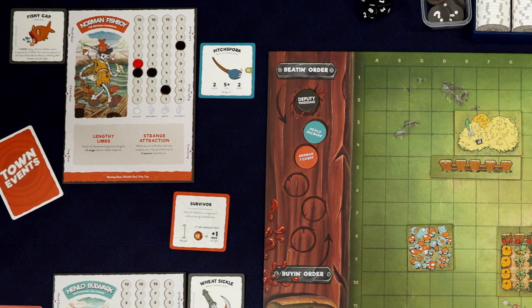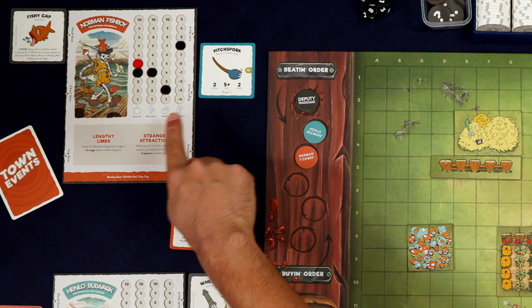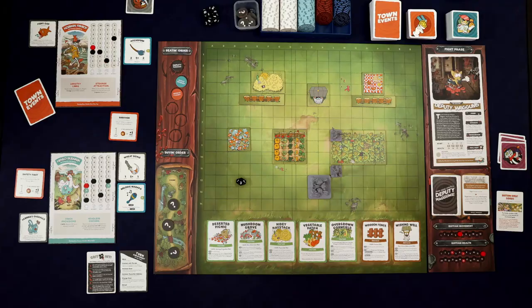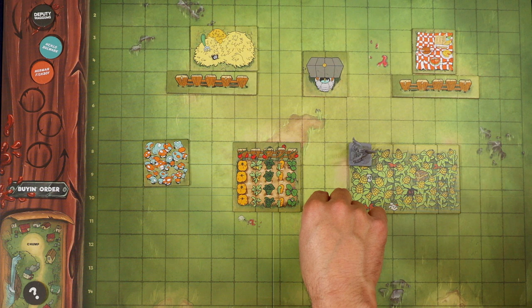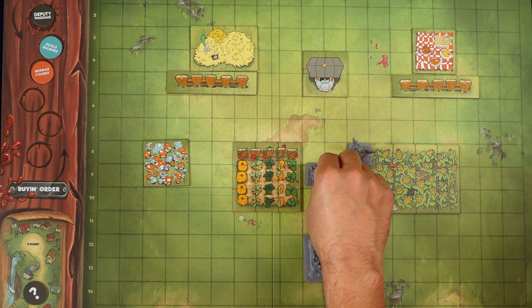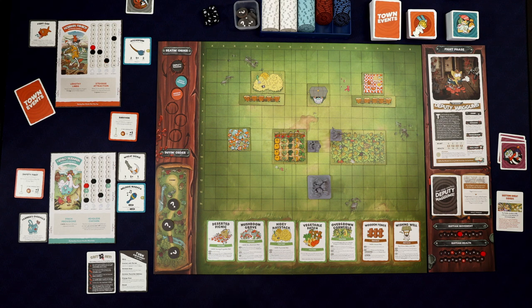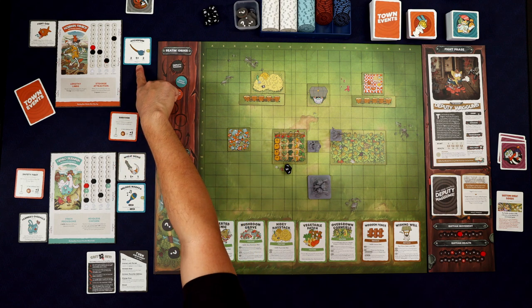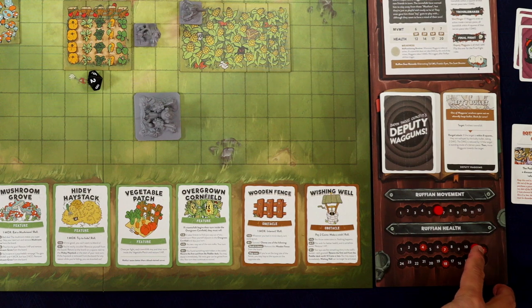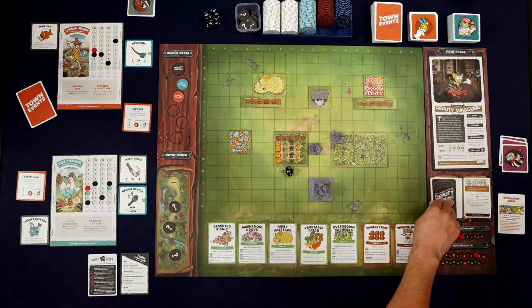Now it's Norman Fishboy's turn. He has a couple of really cool special abilities. His Pitch Spork is a range two melee weapon, but he also has lengthy limbs, which means he gains plus two range on all melee weapons, so he can attack at range four. And if he hits, he has strange attraction, which lets him pull the ruffian up to two spaces towards him. He moves into position, and because he is within three spaces of Hinlo and her melodic maraca, he gets plus one accuracy. He is already at plus two accuracy, so plus three total. He rolled a two — the maraca helped. He does two damage to Wagums.